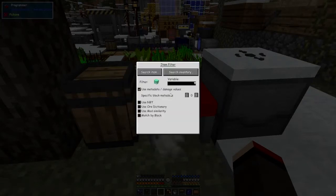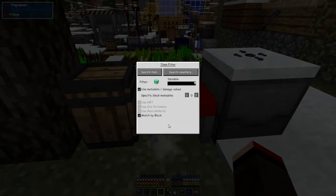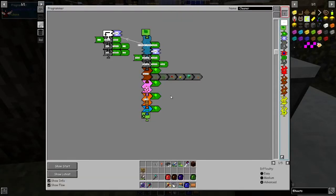We're going to break those. What we're going to do with this one is match by block, so this one breaks blocks without expecting something to be picked up. The metadata and damage data we actually want to turn off because it doesn't really matter. I'd like to do it by ore dictionary as well but I don't think you need to in this case, so we'll just select that — that should do for the first item filter.